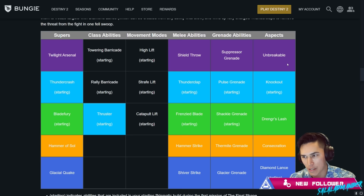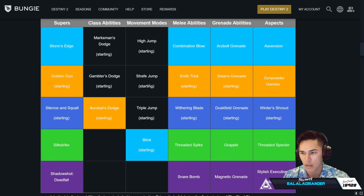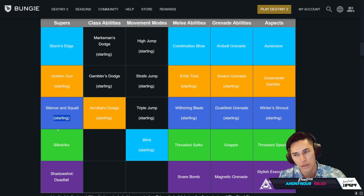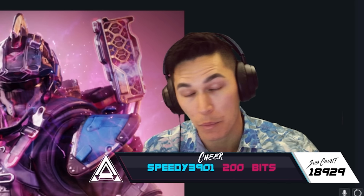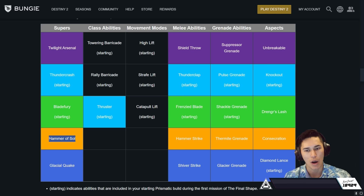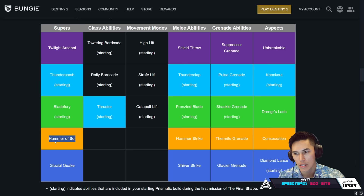So again, starting here — this is what you get on mission one. We've got Twilight Arsenal, which is the new Void Super, Thundercrash, Bladefury, Hammer of Sol, and Glacial Quake. The things that actually have 'starting' next to them are the only things we're starting off with. We've gotten full circle here. My question is: are we leaving behind everything else? Like Hammer Assault — will we not get that as a starting super we can mix up in Prismatic? Will we eventually in the launch of the Final Shape get Burning Maul? How much do you want to bet the nerf to Warden's Radiance is just not including it in Prismatic?